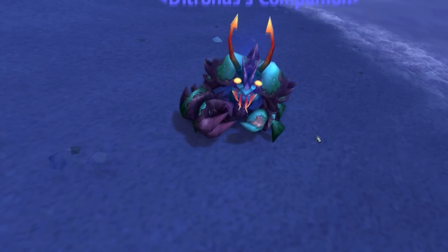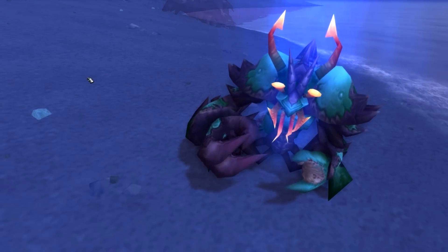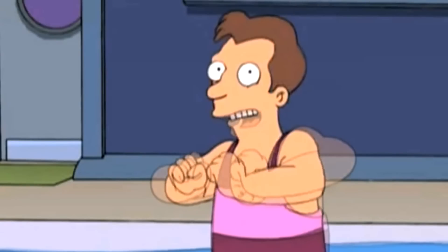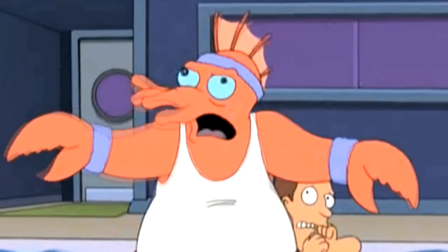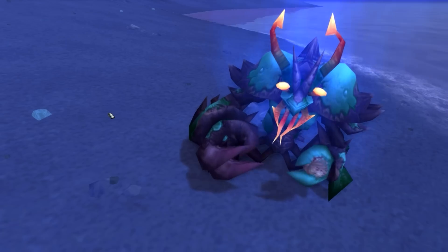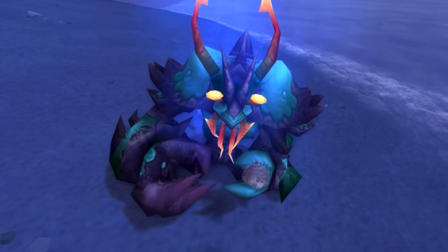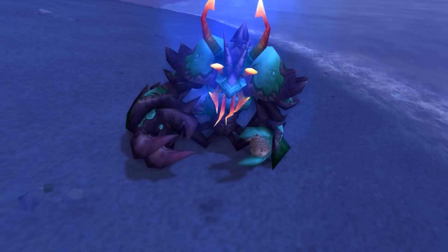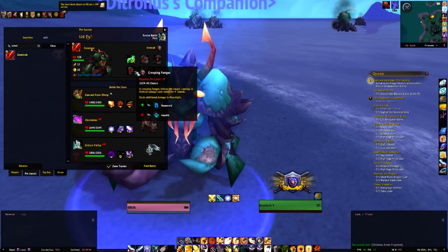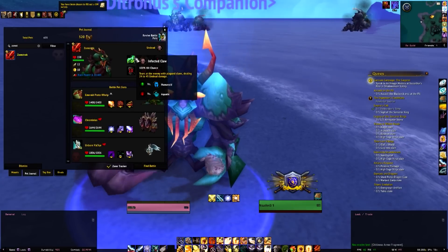This is the little guy you want to get — Zomstrock. Here's what he looks like with a pet biscuit. He's kind of like a magical crawdad but ghostly. He is an undead type, and his moveset clearly indicates as such. He has a mixture of beast, undead, and water type moves.